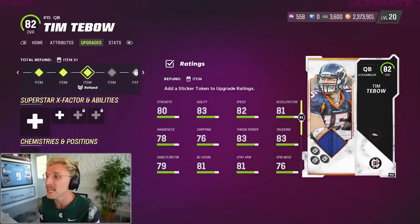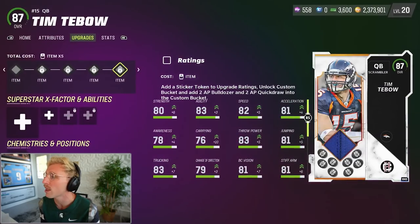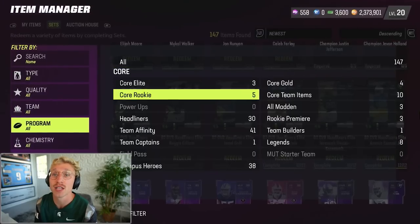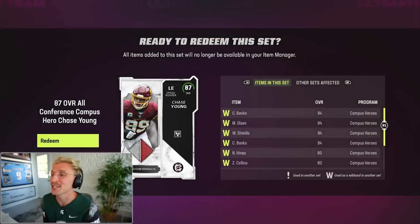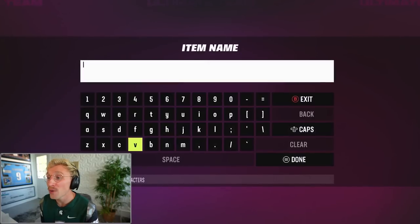We can upgrade Tebow with those stickers we got. With three upgrades he's up to an 82 overall — looks like he gets one overall every sticker and now has 82 speed. I'd like to get one more 87 overall player for this lineup. The new sets menu is a little laggy but significantly better than years past. I don't want to be biased and take two MSU players — I'm going to go Chase Young.